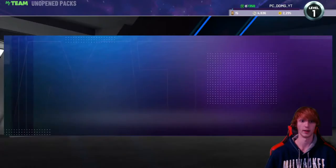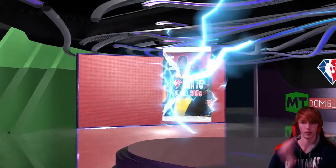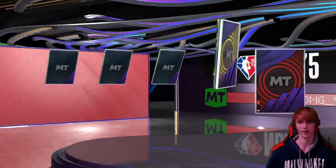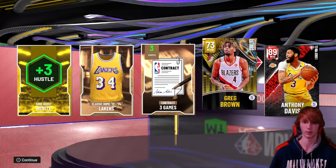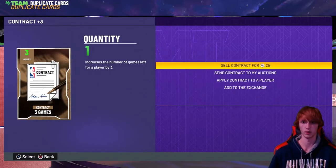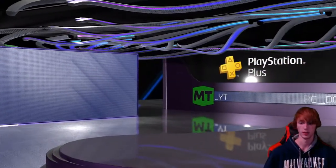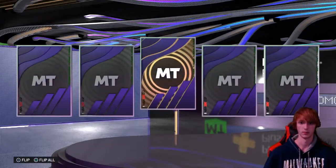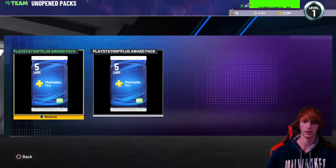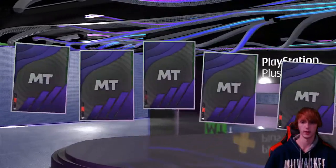Let's open the packs and see if we get anything good. I've seen people pull good stuff out of PlayStation packs, I have not though, so we'll see if that can change our luck. We got nothing there — not good. We got an Anthony Davis and a Greg Brown. Let's sell the uniform, just a contract I guess. Opening the three PlayStation Plus packs now — nothing out of that one, looks like we get a Kenny Anderson, so not great.